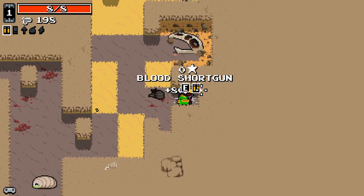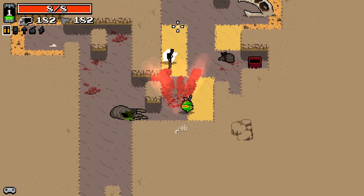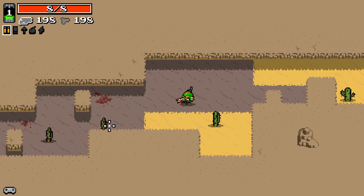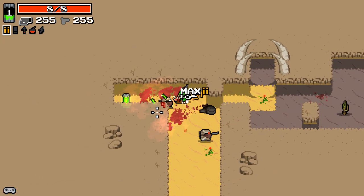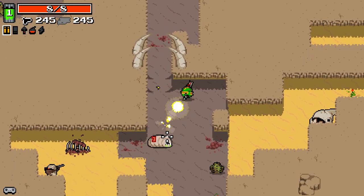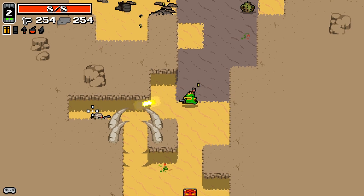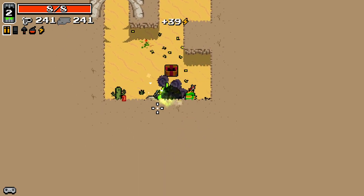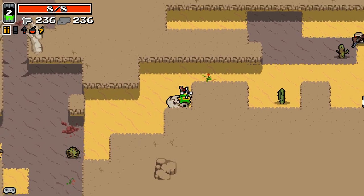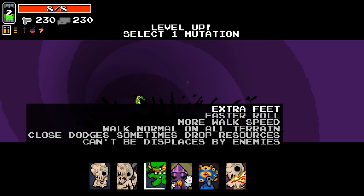For those of you that haven't seen Nuclear Throne before, it's a really really good roguelike. And we've already got a new weapon here - you can see these damage numbers popping off enemies, which are also new. Those are something you can enable or disable in the settings, but I quite like them; I think they fit the style of the game very well. I'm not going to go into too much detail about vanilla Nuclear Throne since many of you already know it, but I will go into detail about Nuclear Throne Ultra Mod as we go.